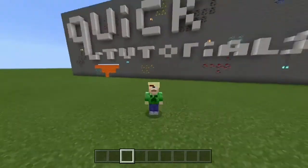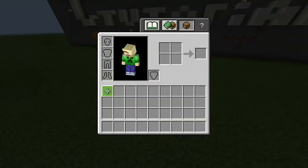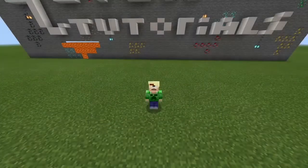Salutations everybody, it's a brainer, and welcome to a quick tutorial. Do you ever find scrolling through your inventory to be way too slow? Like you can't reach things fast enough, and you end up dying or can't drop things to your friends. Well, I'm gonna show you how to fix that — you have to go into settings.